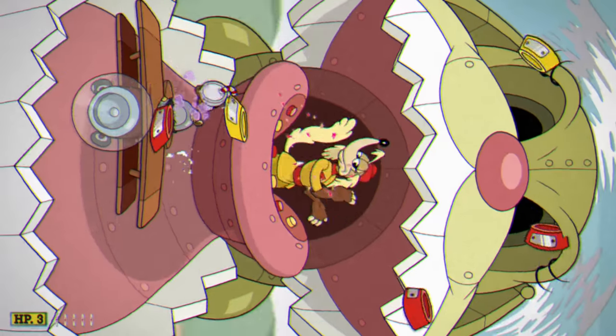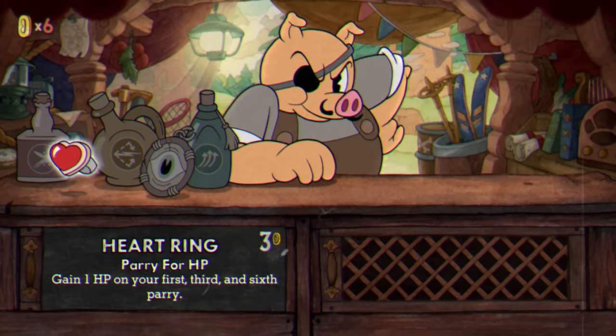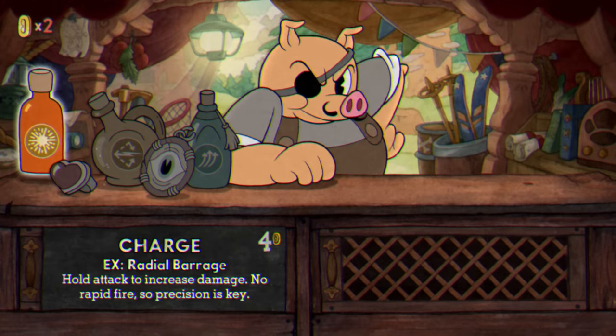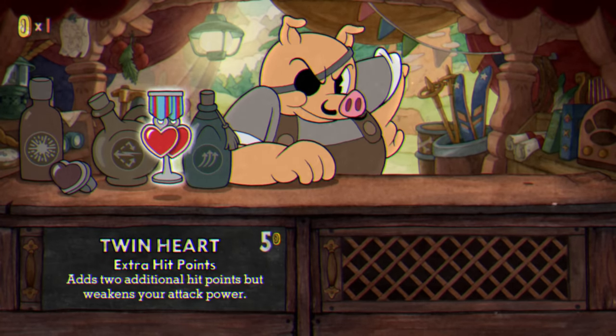This video is part two because I have a longer extended version of how to turn the Broken Relic into the Cursed Relic, but let me summarize. You'll buy the Broken Relic from Porkrind's Emporium for one golden coin, take it and equip it.